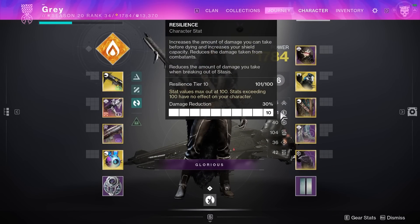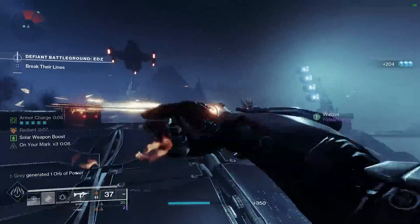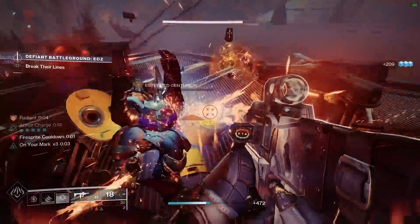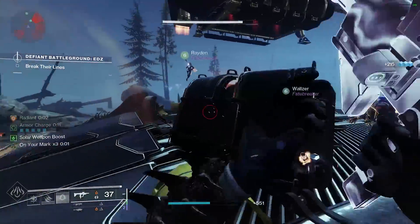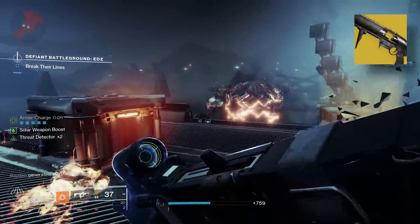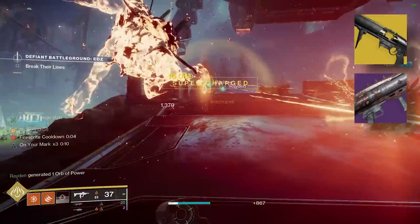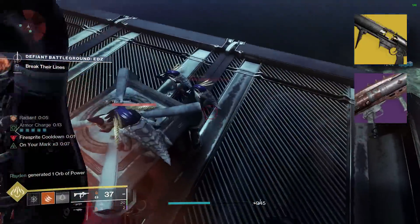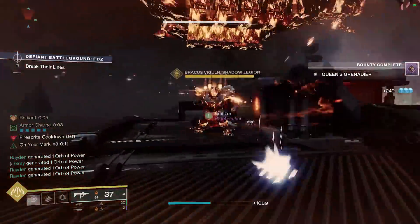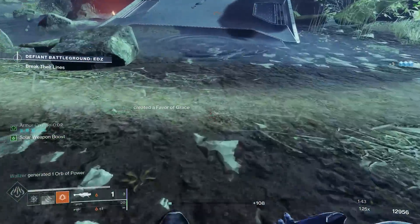I recommend aiming for 100 Resilience and 100 Discipline if possible, to max out survivability and our grenade cooldown. If you're extremely comfortable with the rotation, you could aim to max out Mobility instead of Discipline, but I'd only recommend that to more advanced players. Wither Horde makes an excellent pairing for our kinetic slot to add even more damage over time during our ability rotation, and the Roar of the Bear is a perfect solar rocket to pair with this, especially if you have a roll with Demolitionist. A primary weapon with Incandescent is ideal, as the Scorch damage will synergize with all of our subclass fragments.